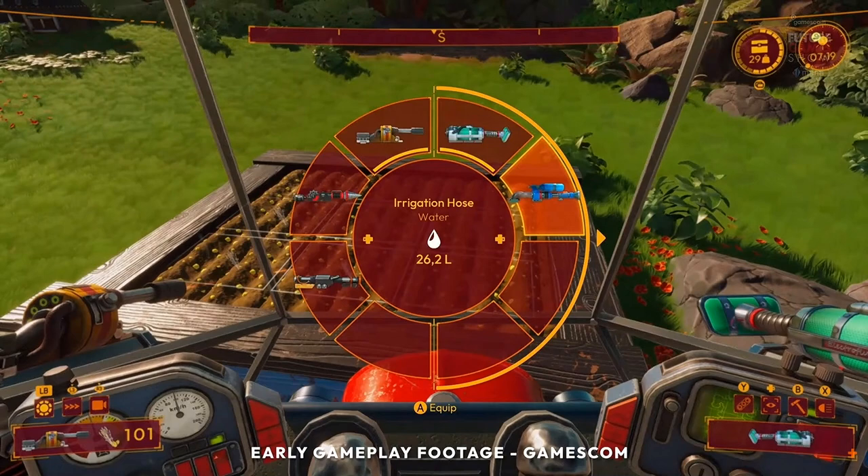Here's a good shot of all the different arms. I'm guessing we're going to have to earn these — either through selling crops or crafting. From top right we've obviously got the irrigation hose, then what I believe is the hoover function, next to that could be the winch or some sort of grapple hook, then the drill, and that last one I'm not sure — maybe the seed planter.